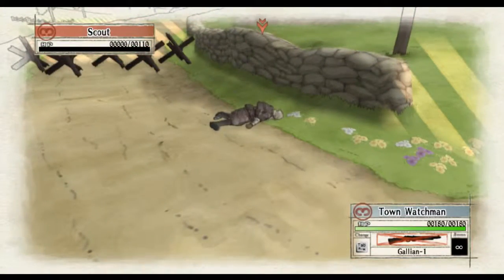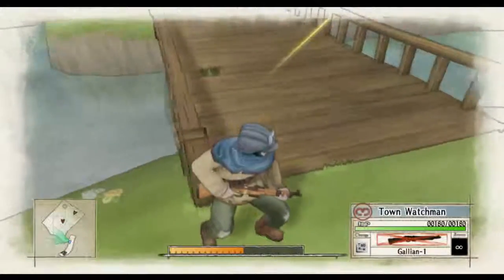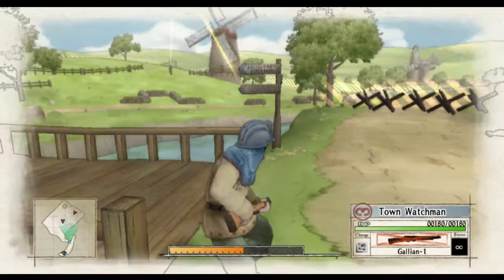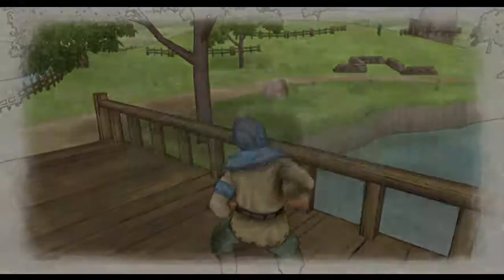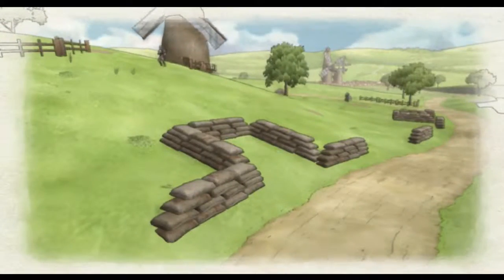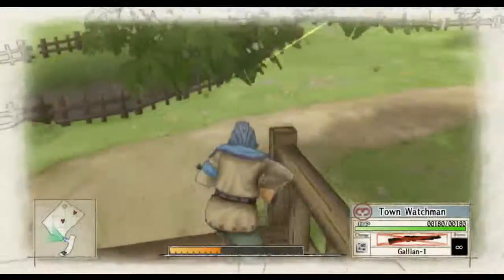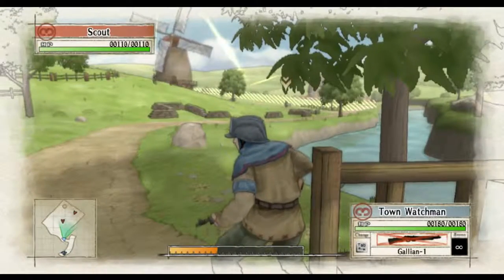It's pretty much a guaranteed kill for the most part. Very rarely — like 1% of the time — he will not die from that. But this is where you want to be. Normally the camera should be pointing this way; I like to turn a little bit and then hold forward and left so you walk down like this towards the end of the bridge. Once you cross halfway through the bridge you get the tutorial message. Just walk towards the end of the bridge. Now here are the two options.